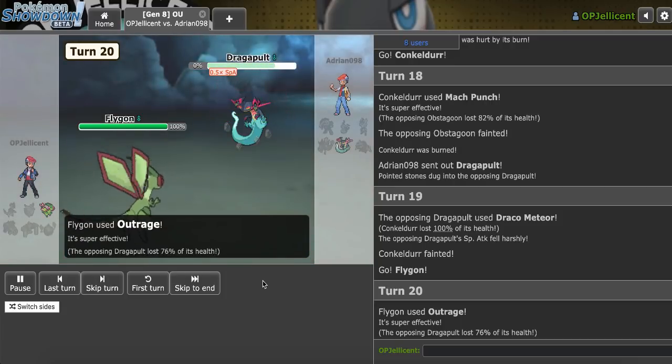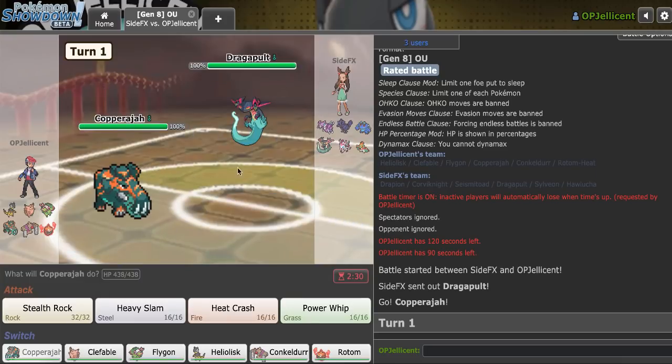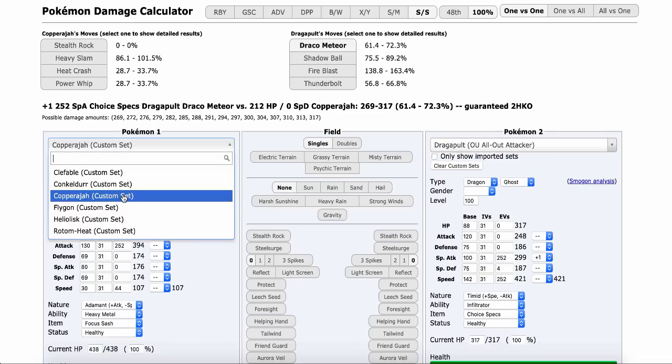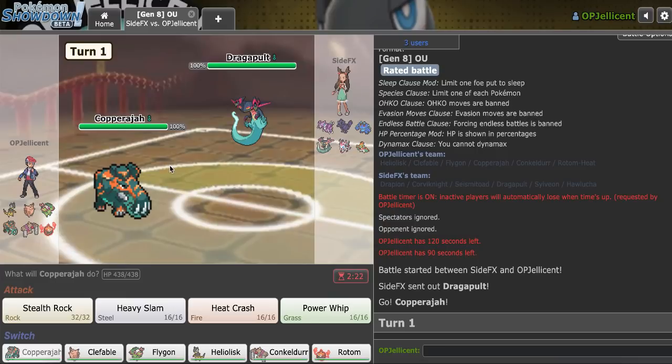Let's go ahead and play again. This guy's really weak to endgame Flygon as well, but we have another Sylveon-Corviknight to break so that could be a little tough. I really like Copperajah lead again here. Against Dragapult — does it drop to Heavy Slam? It doesn't drop in one, which is actually kind of scary. The damage could be worth it though, just to get it in range of Heliolisk, but Rocks are also really strong.